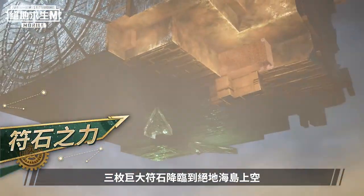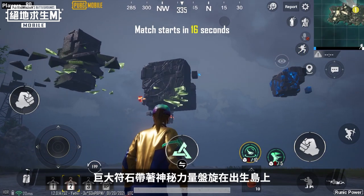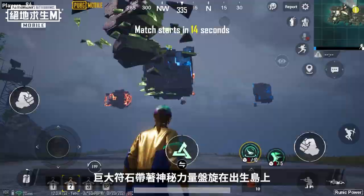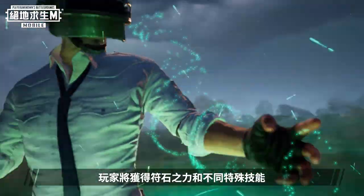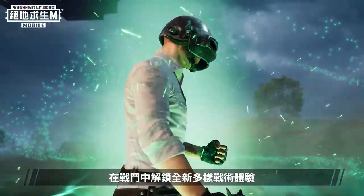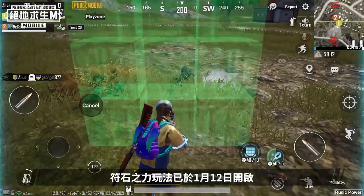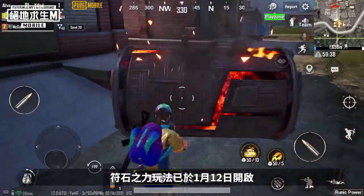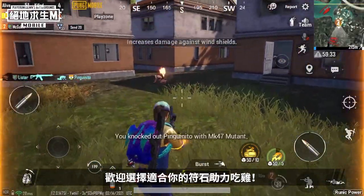Three giant runes have appeared in the sky above Erangel. These magical runes hover in the air above Spawn Island. Players will receive effects from runes, gaining runic powers and special skills that unlock new and diverse tactical experiences in battle. Runic Power mode starts from January 12th. Choose the rune that suits you the most and win with its power.